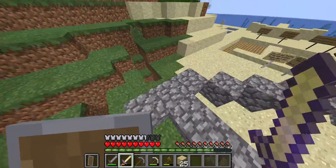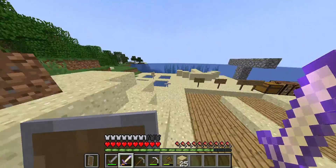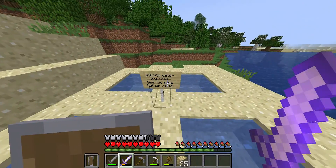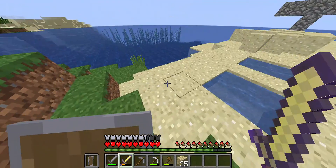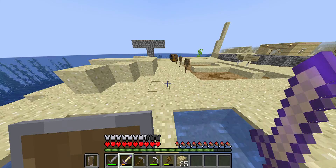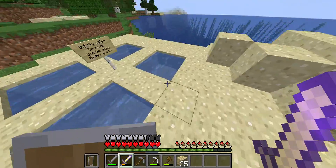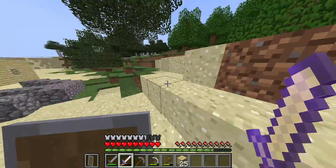There are some strip mines you guys can check out — I made those for you. Here's something you'd like: an infinite water source used to make a nether portal. But I don't have lava — I should have got lava. I might get some later.